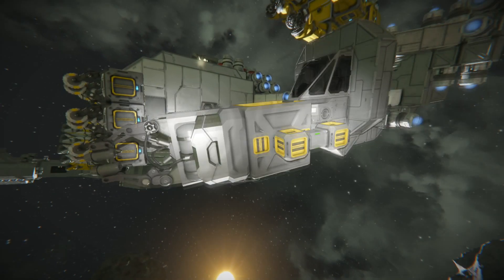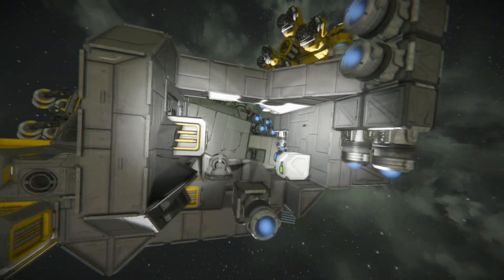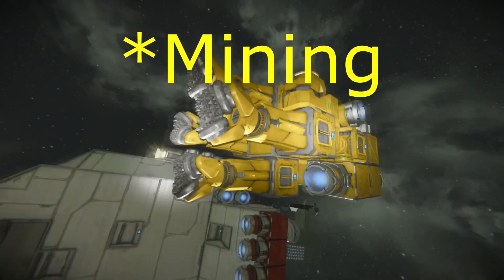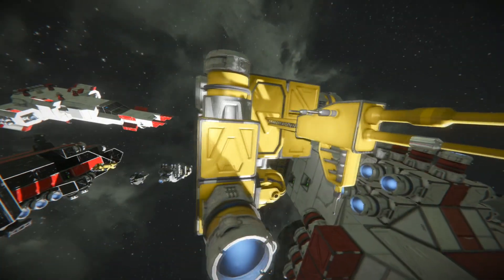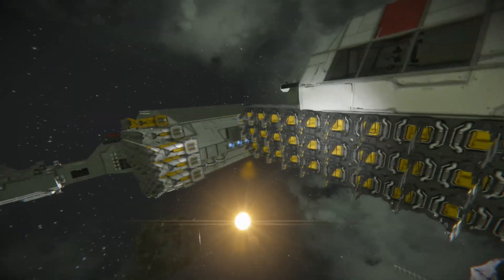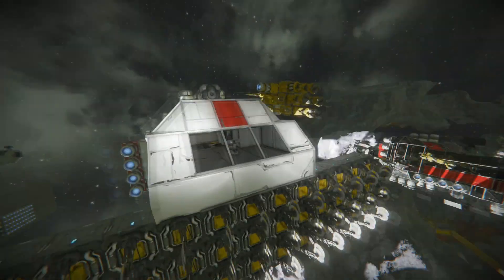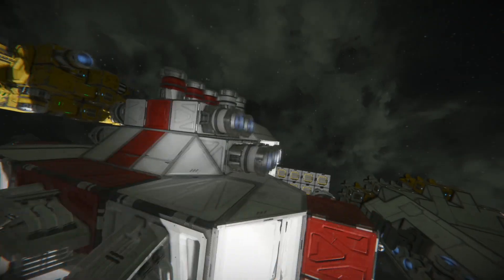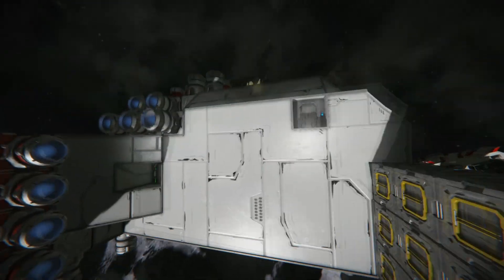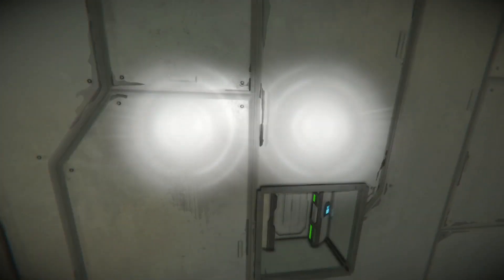And here is our first welding ship that we made. One thing that you'll notice is there's a gaping hole here because there was a cargo container, but Clang blew it up. And here is a large welding drone — I believe this is one of our only large drones that we had. And here we have a grinding ship, and then here we have a mining ship. This is a relatively old design ship — I don't believe it has any connectors or conveyors, except for the grinders, just enough to get everything into the cargo container. But there were no connectors back when this ship was made.